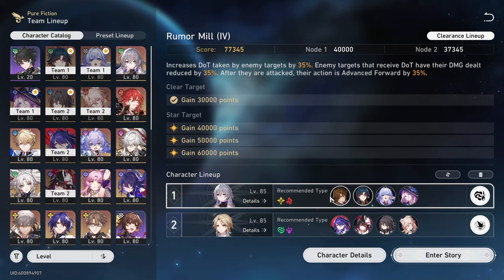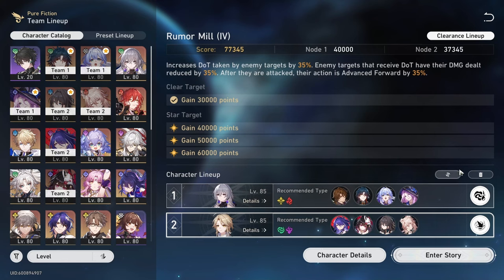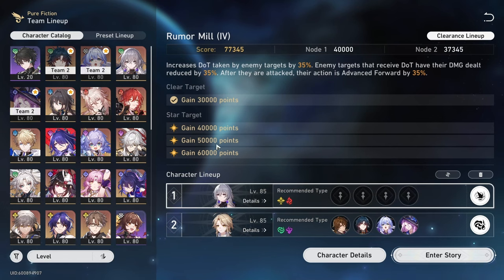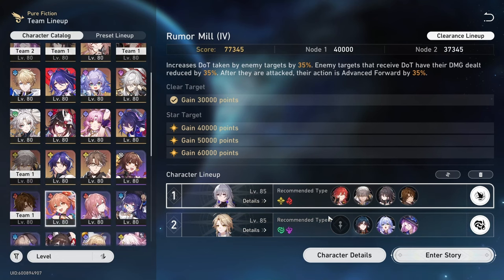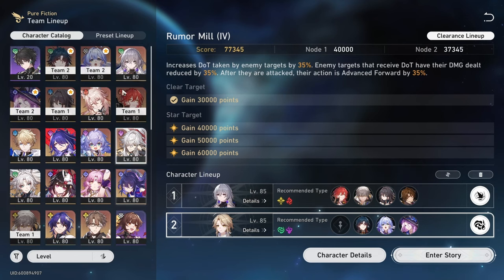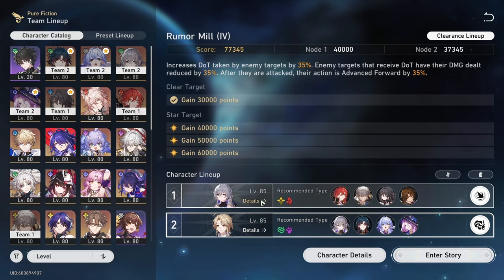If I run Blade on the first half, I'm obviously running my Acheron team on the second half because that's the unit they're trying to sell. But when I run Blade on the second half, I'll need Gallagher for my first half Himeko Super Break. So Gallagher can't be used on that clear and I replace Gallagher with Branya. In this video, I'm going to show you how I get a 40k clear using Blade on both halves so you can pick and choose which side to use Blade on, because this Pure Fiction is really good for Blade.